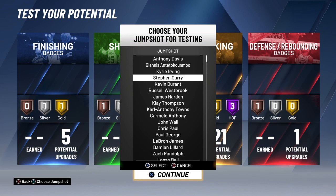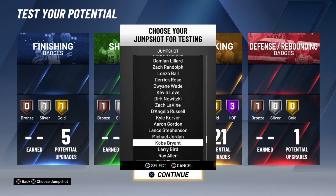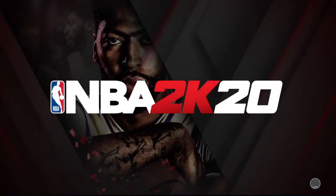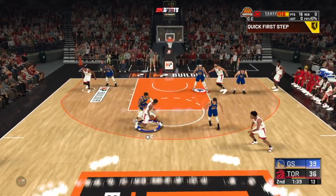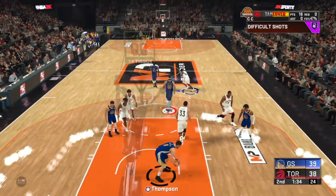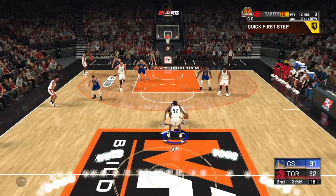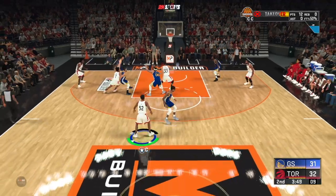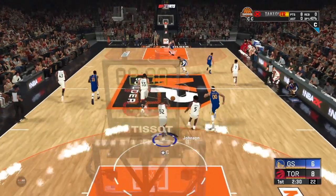For the jump shot I chose Kobe Bryant — it's pretty smooth and I really like it. So yeah, that's my tutorial on how to make an offensive threat. I think this is a beast build in the game, and it's a pretty good build to start out with whether you're an experienced guard, trying to find your way back to dribbling, or converting from a big man to a guard. I'll leave you guys with some gameplay clips using the offensive threat build. If you enjoyed this tutorial, leave a like, comment what you think about the build, and I'll see you in the next video!